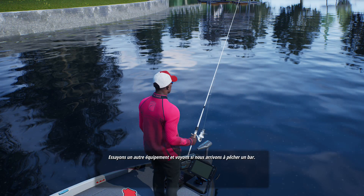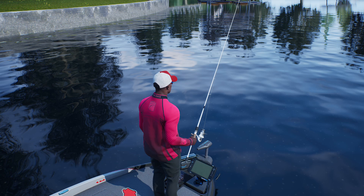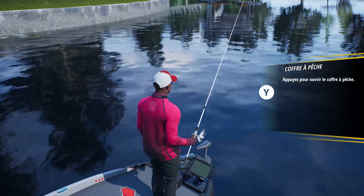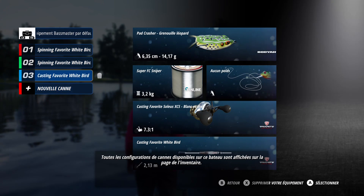Let's try a different equipment setup and see if we have better luck targeting bass. Your boat is equipped with multiple rods and reels, so you can have many different rods set up and ready to fish at a moment's notice. Open your inventory and let's see the rods we have in this boat. Different boats can hold different amounts of rods. The inventory screen shows all rod setups that are stored in this boat.